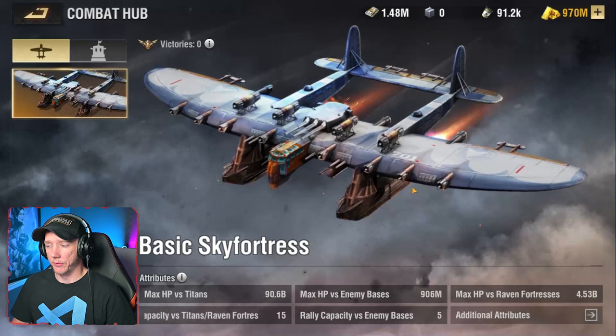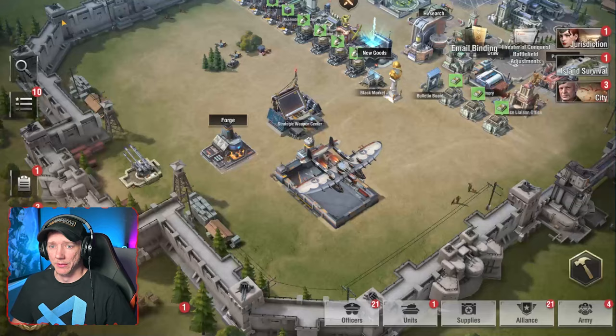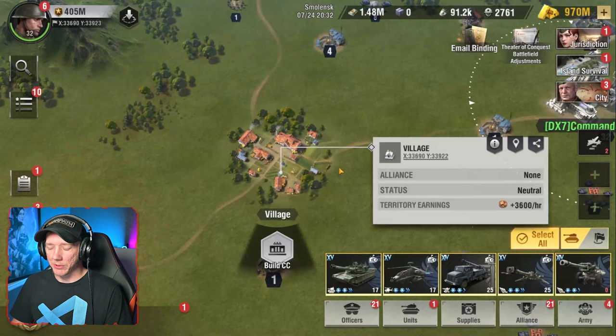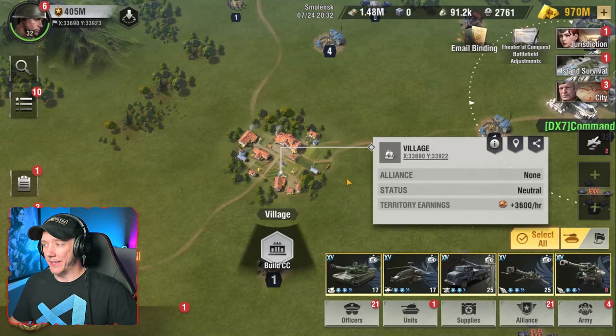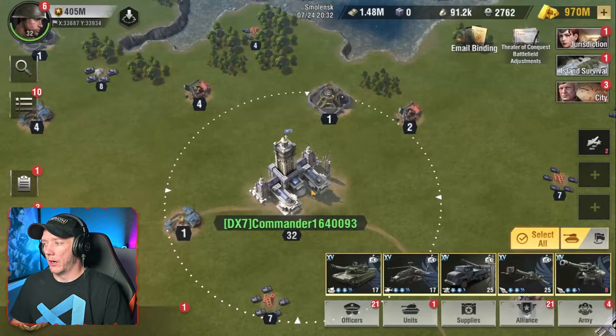So what are super weapons? There are two super weapons being introduced into the game. The first one is called sky fortress, and the second one is called a titan. The titan is effectively a special kind of village. Just like you can select a village and build a central command, certain people within the alliance — I believe security officers — will be able to do it. You would select the village and have the option to build a titan, and titans effectively protect bases within that village.